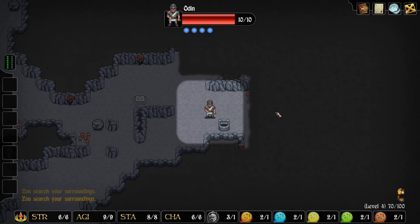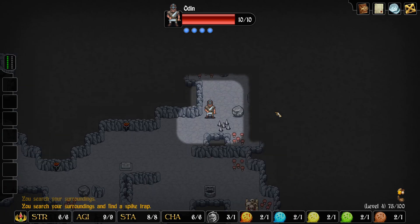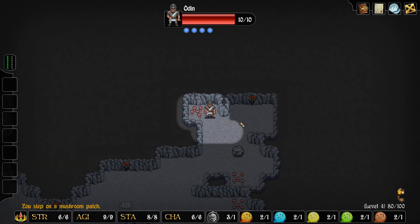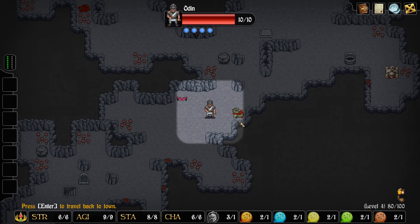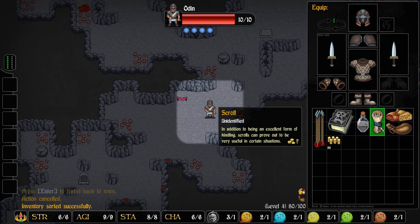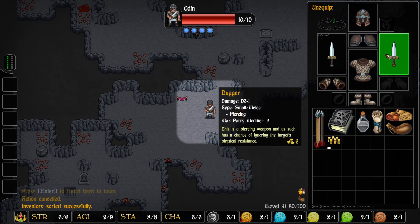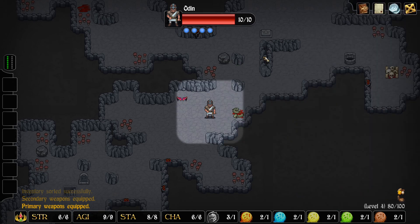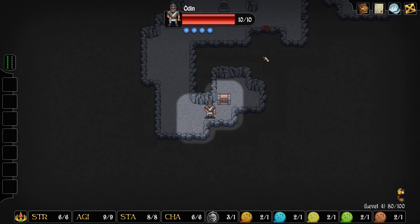Hey everybody, welcome back. Spotted that, let's see if we can disarm it — yep. Okay, so we did clear this level. Let me check the inventory just to refresh my memory. If this scroll were to turn a profit we could potentially make 20 gold and enchant one of these daggers, which is something I would really like to do, but I don't know that that's gonna happen.